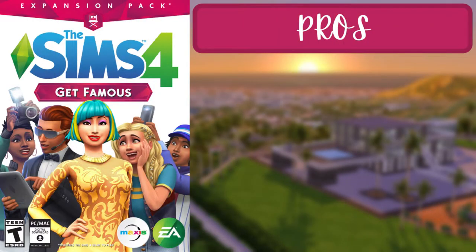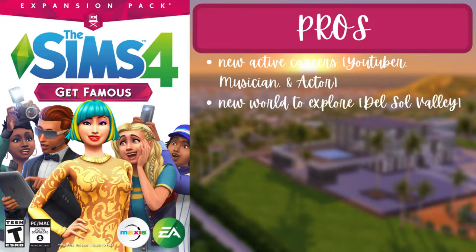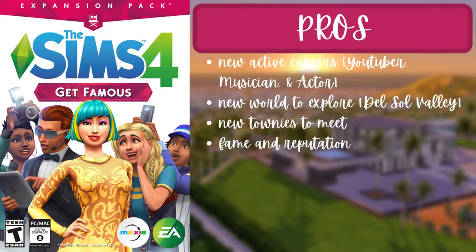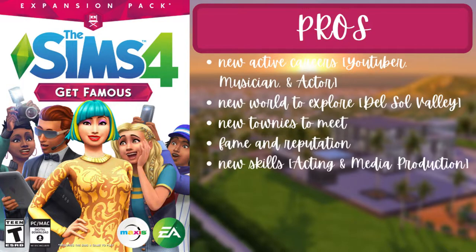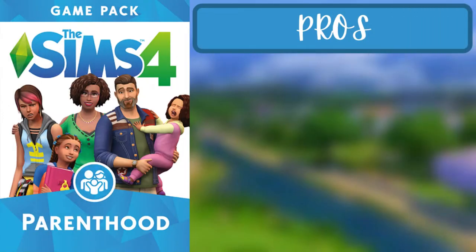For the fifth pack of the first tier, Get Famous, the pros are that there are three new active careers — YouTuber, musician, and actor — and a new world called Gilson Valley to explore. There are new townies to meet, a new fame and reputation feature, two new skills — acting and media production — and two new aspirations: World Famous Celebrity and Master Actor. There's also a new trait: self-absorbed.